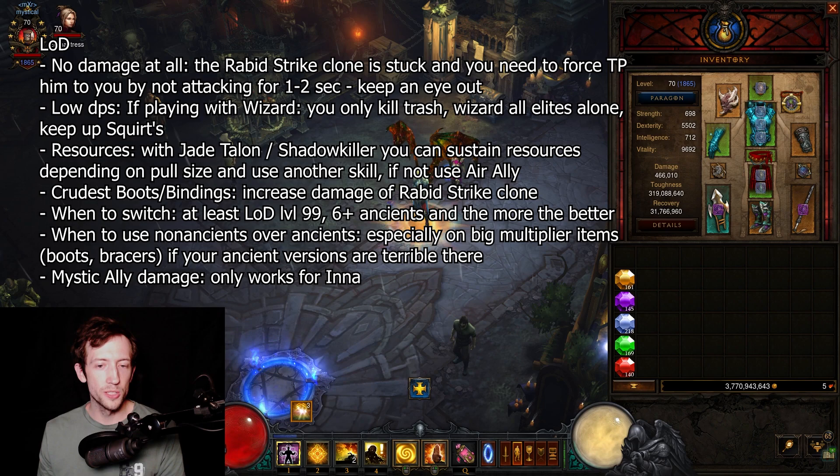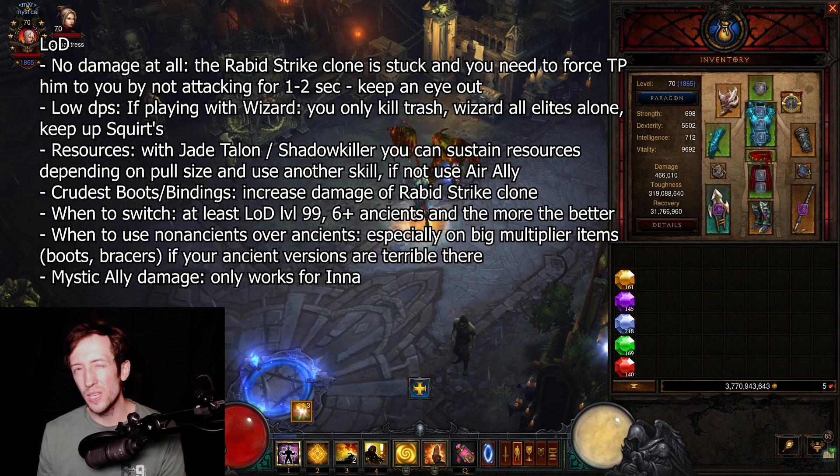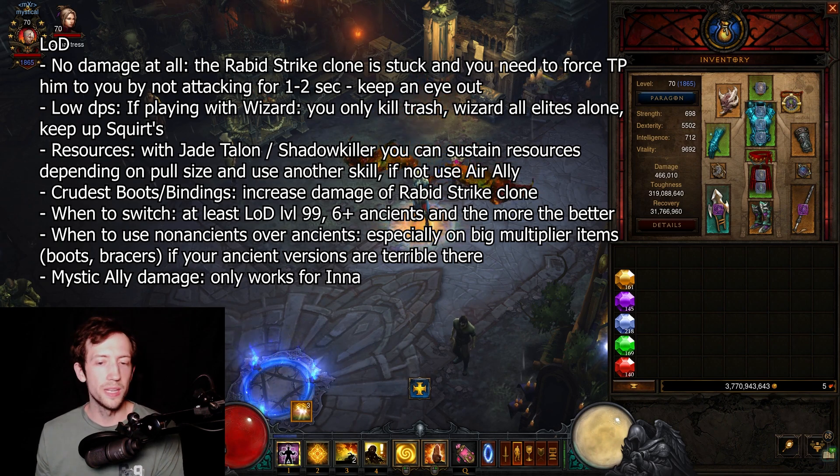Firebird is balanced completely differently than Wave of Light, and it really comes down to your Squirt's uptime. Squirt's is incredibly important to get a chance to keep up with the wizard's damage. If you're running with other metas like Wave of Light plus Inna Monk, you won't see such a gap. Firebirds especially is very strong, so when you run this meta you'll mostly be occupied with trash monsters while the wizard completely solos all the elites.